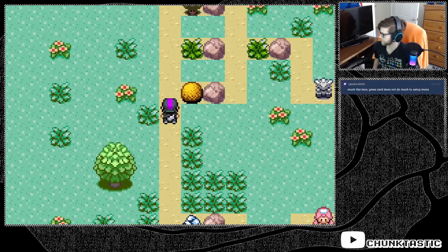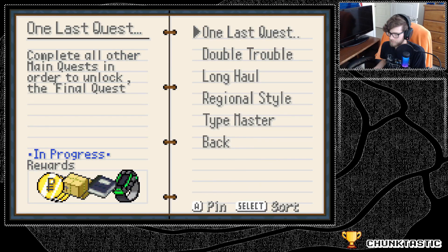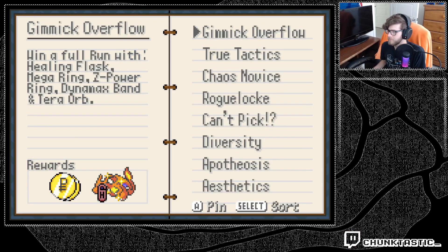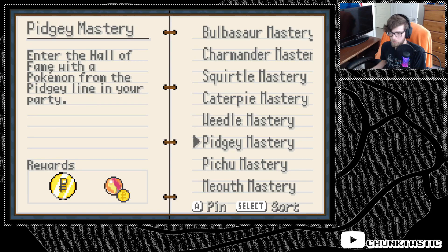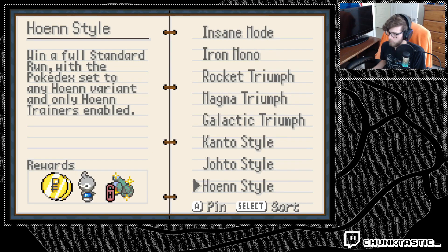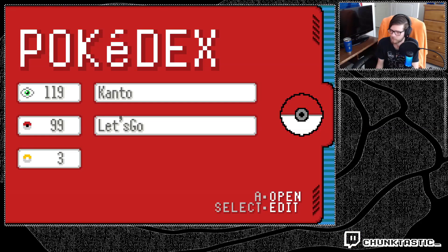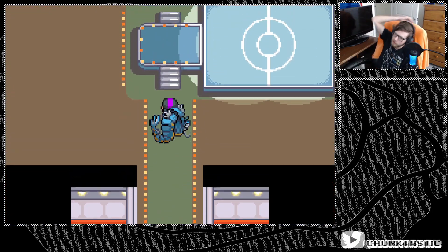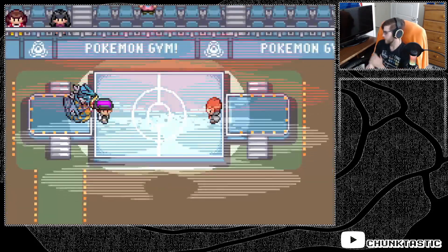Hello everybody and welcome to the Emerald Rogue 2.0 quest completion series. We're going to be going through all of the challenges in the quest book, whether that be the main quest, the challenge quest, or the Pokemon quest. Today we're going to start off with the regional variants — Johto style, Kanto style, or Hoenn style — where you set the trainers to a specific region and the Pokedex of that region, then win with those settings. Make sure to like, comment, subscribe, and check out the playlist.